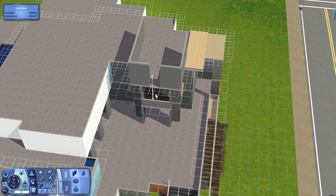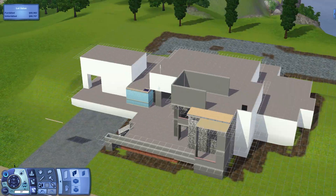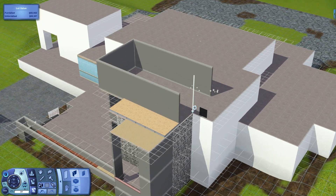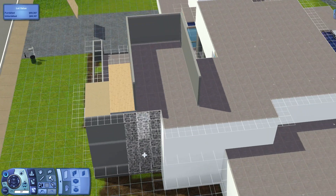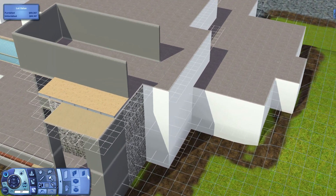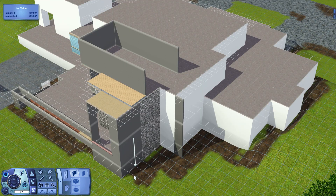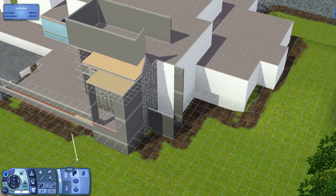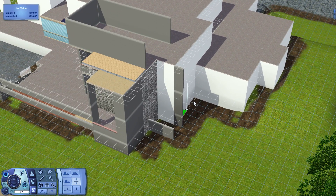Now this is when I'm actually starting to add in the sloped roof — doing the first nice feature of the roof. I'm also utilizing the skylights from Into the Future, which is really nice. I'm really happy they added those in because skylights are definitely a great feature for a house.